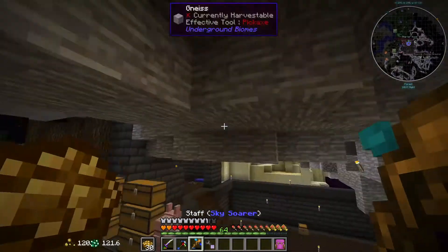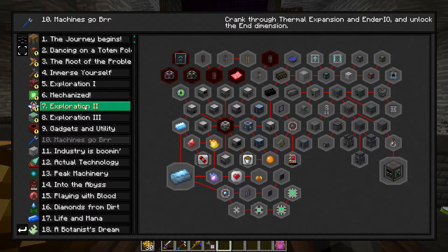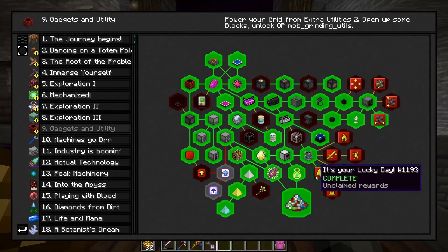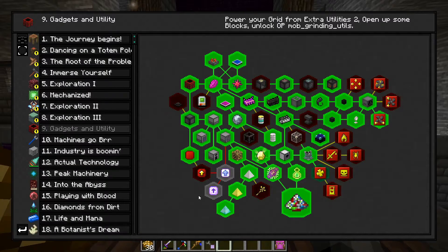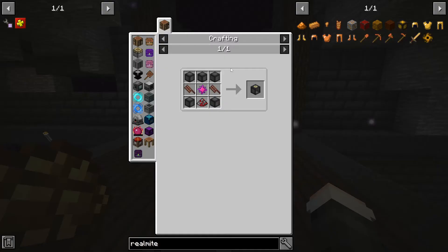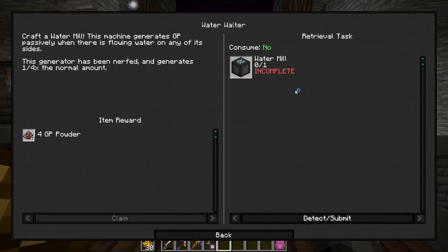I've got to do some base expansion work — dig out some more rooms. Not going to be fun but it's all right. I also made these looting upgrades, maybe that's why I'm getting weird stuff now, or like an excess of weird stuff. So we're about done with this tab for now. I still want to upgrade my GP a bit, but I don't really want to do it on camera — I just want to make like five or six water mills, and these don't even generate that much anymore, and then the windmills.